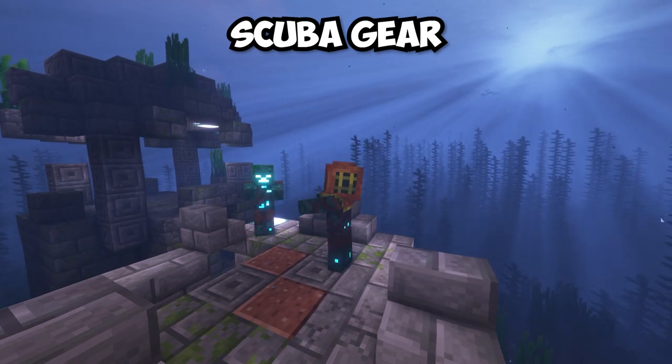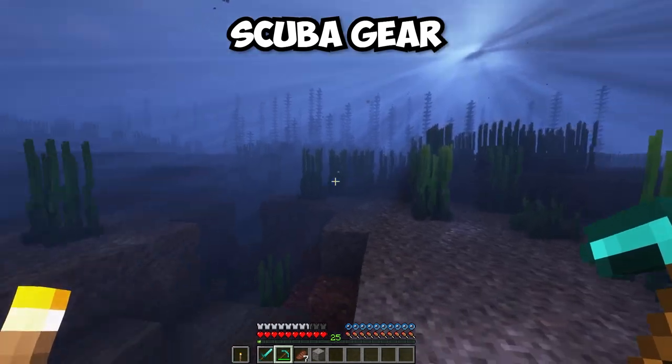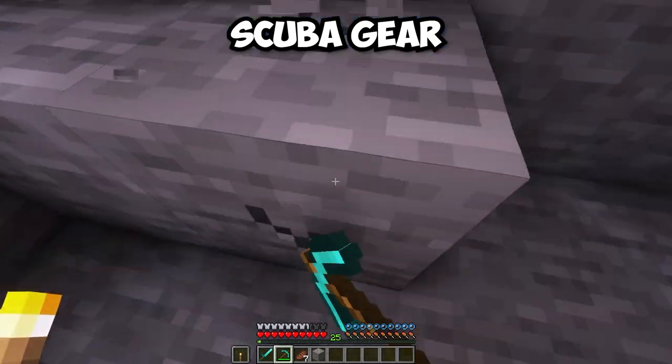The Scuba Gear mod gives a new set of equipment that spawns near ocean ruins. Each piece of Scuba Gear gives an ability such as water breathing or no mining fatigue.